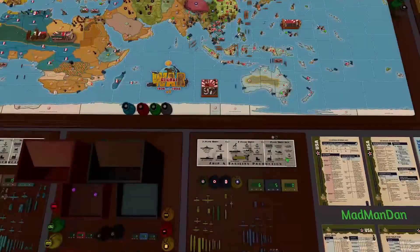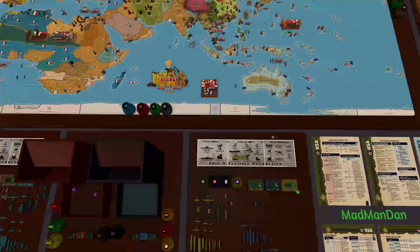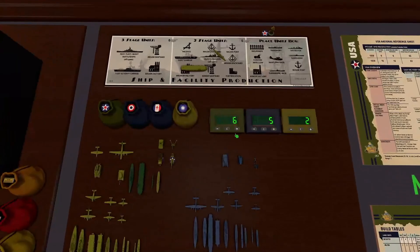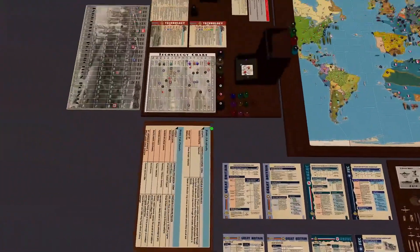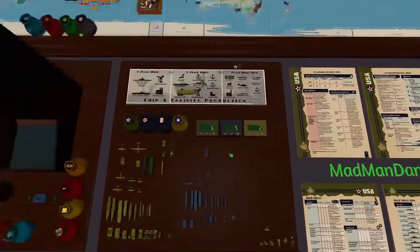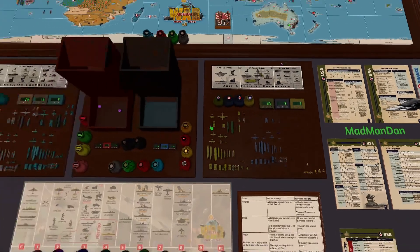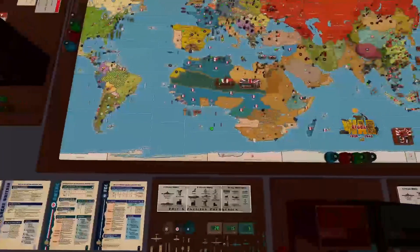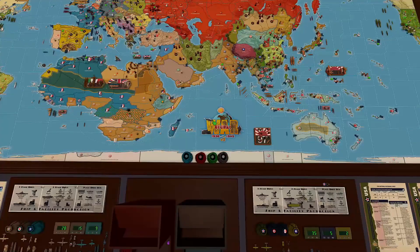And with that we will collect income — this time I finally remembered. 2 for the KMT and 29 for the Americans, making a respectable amount of money. 29 and 6 is 35. We'll leave it off there and hand it over to Panzer J, with his next turn — Germany — July of 1940. I hope you all have a good evening. Bye.